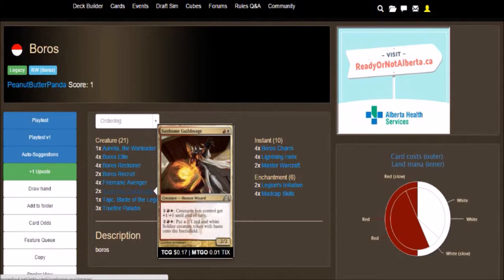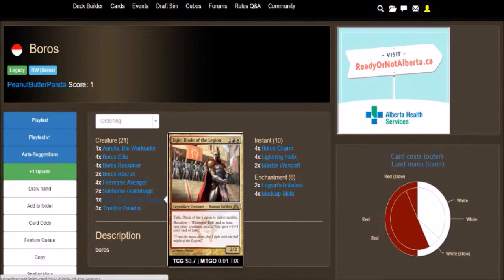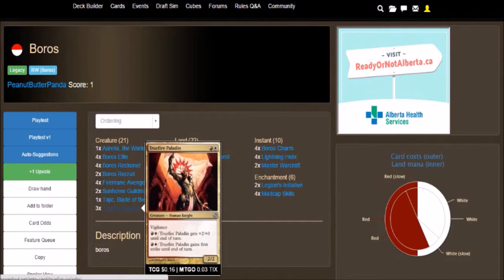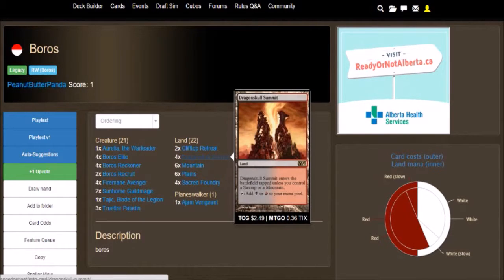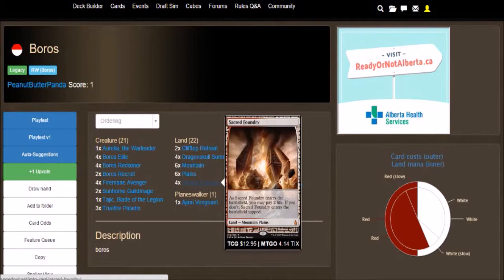Then we got 2 Sunhome Guild Mage, which is a 2/2 for 2 — one red, one white. Tap 3 mana: creatures you control get +1/+1. Tap 4: create 1/1 red and white soldier creature tokens. Then we got 1 Tajic, Blade of the Legion, which is a 2/2 for 4 — one white, one red — and is indestructible, with Battalion granting +5/+5. And True Fire Paladin, which is a 2/2 for 2 — one red, one white — with Vigilance. Tap red and white: True Fire Paladin gets +2/+0 until end of turn, and the same again for first strike. Our lands include Clifftop Retreat, Dragon Skull Summit — red and black — Mountain, Plains, and Sacred Foundry, which is red and white.